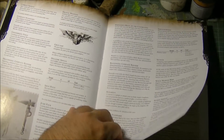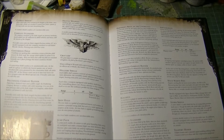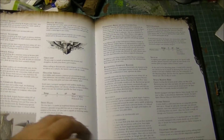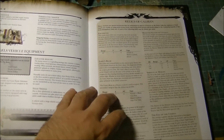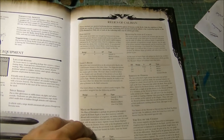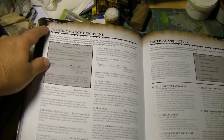All special rules and weapons didn't change much. We lost the Displacement Field, the 3+ invulnerable, and also the item that gave a bubble of 4+ invulnerable. The Relics are almost the same — I don't think there are significant changes there. I won't go into details. This is the new Interromancy Discipline. The Mind Worm is quite strong — it's Strength 6, AP2, Ignores Cover, Subwill. Any model that suffers unsaved wounds from Mind Worm has its Weapon Skill, Ballistic Skill, and Initiative reduced by three.